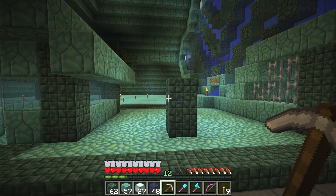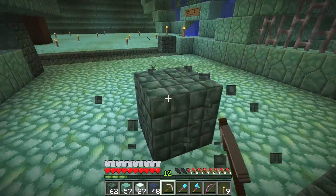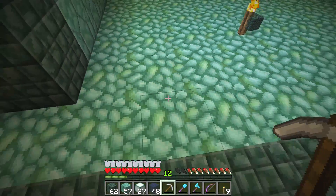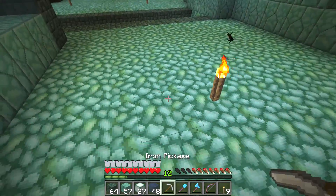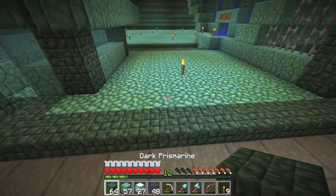Now we need to do the other building. Maybe I could do it in a different orientation. Maybe we could have the pathway going in here, shrink it down to like a one-block-wide pathway, then have the house nestled in here. That could be pretty cool.